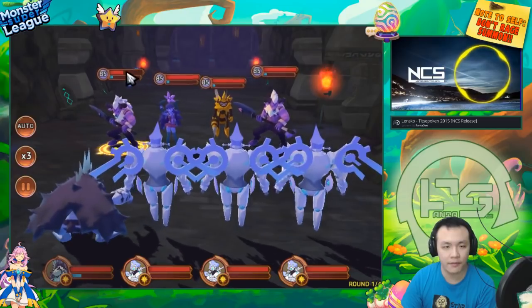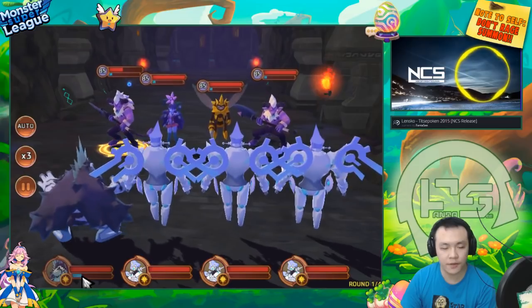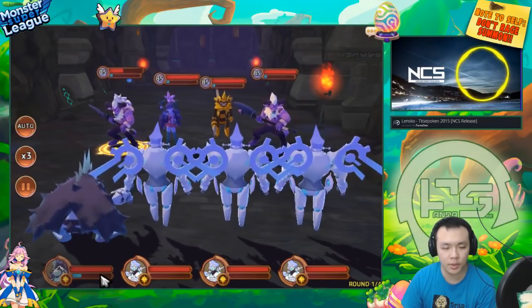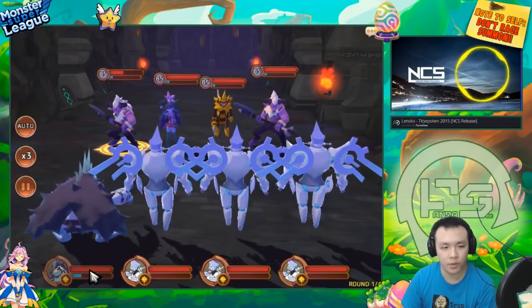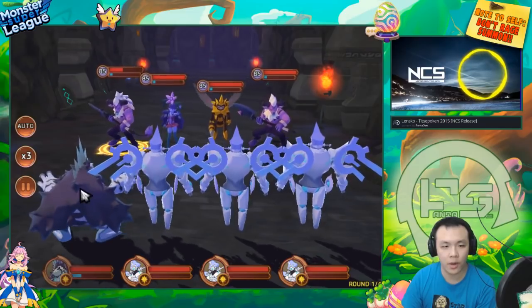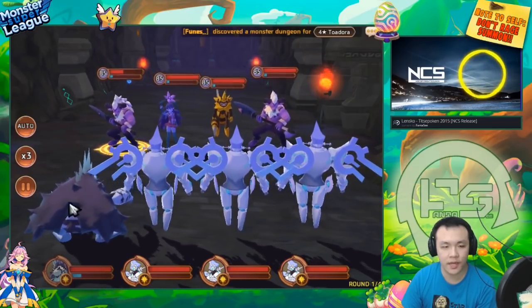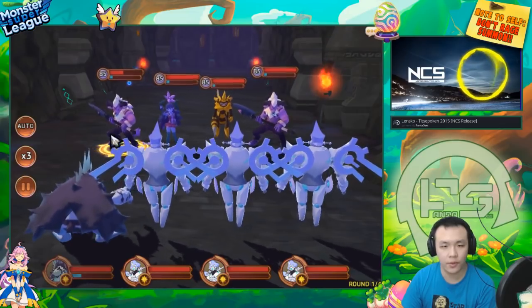If he were to attack someone on turn one, he'd probably do about half the enemy's bar and generate about 20 SP. If he does crit, it would do more damage and probably push him to like 60 SP because of his morale boost. The reason I didn't prioritize giving him crit gems over the radises is because he doesn't even have enough damage to one-shot the wave if he crits.